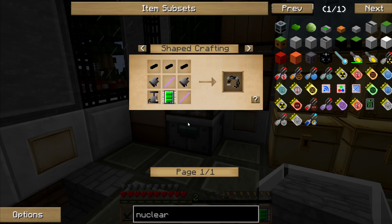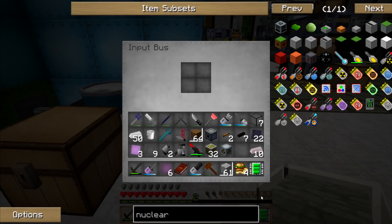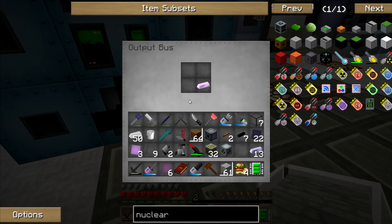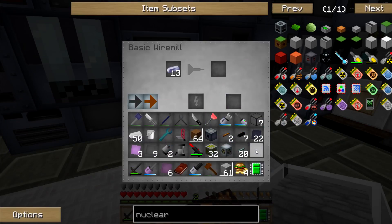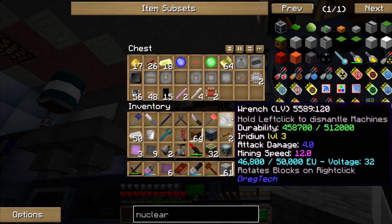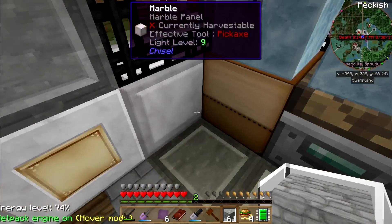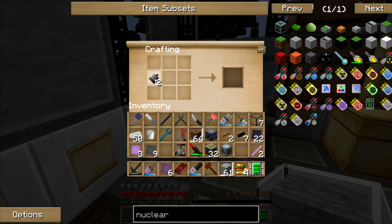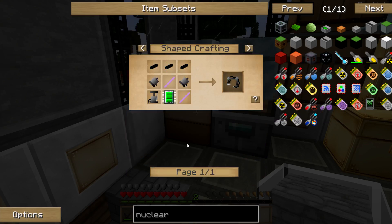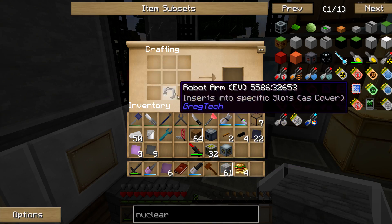Right, what goes in this robot arm? I need two more... ten titanium... two more titanium rods. There we go. Let's see if I can just — nope, dang it, I was hoping just to put these straight in there. I've already forgotten what goes in this. There's two and three of these. There's the robot arm.